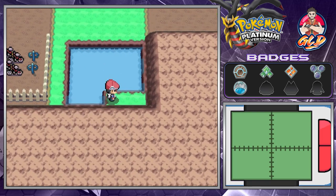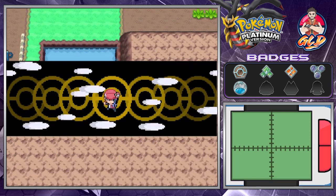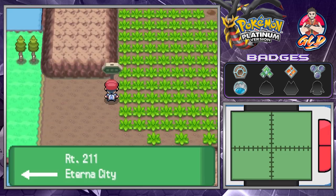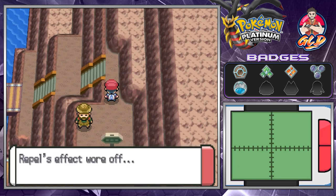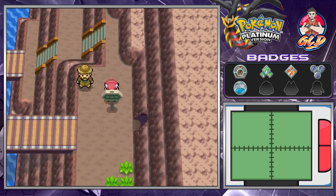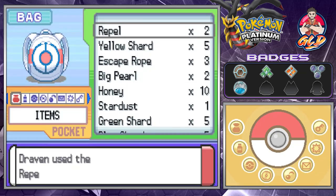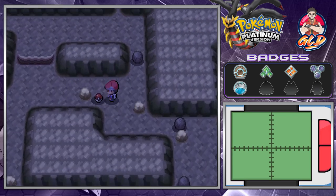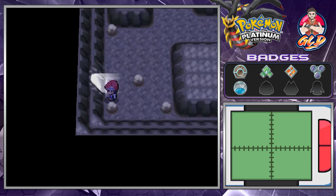There's another open section here with nothing. You've got to love the Repels. I think there's a section here where we couldn't go before because we couldn't surf - but we already battled that person and don't need to surf there. There is a spot right here though - let's use a Repel and grab a Pokeball. We don't have Strength just yet, but here we get ourselves an Ice Heal.